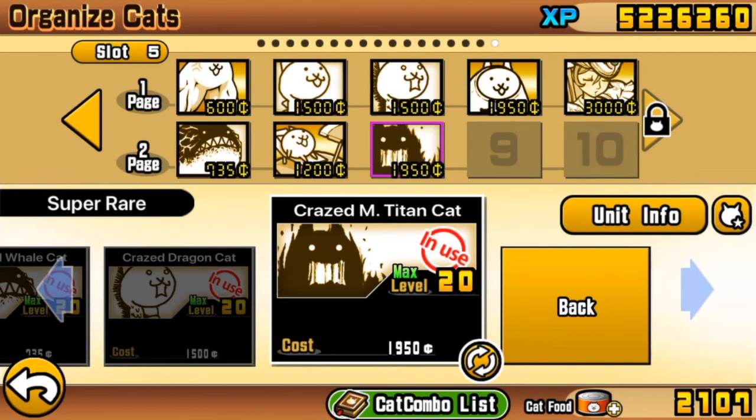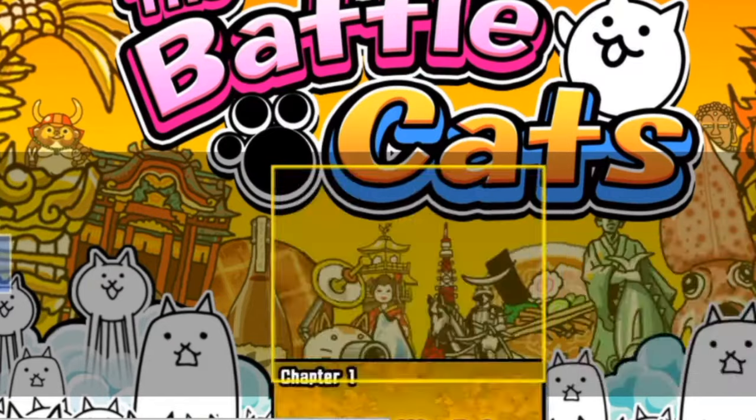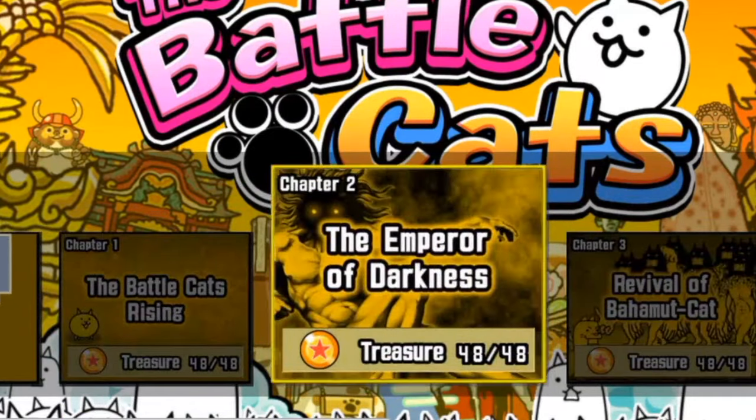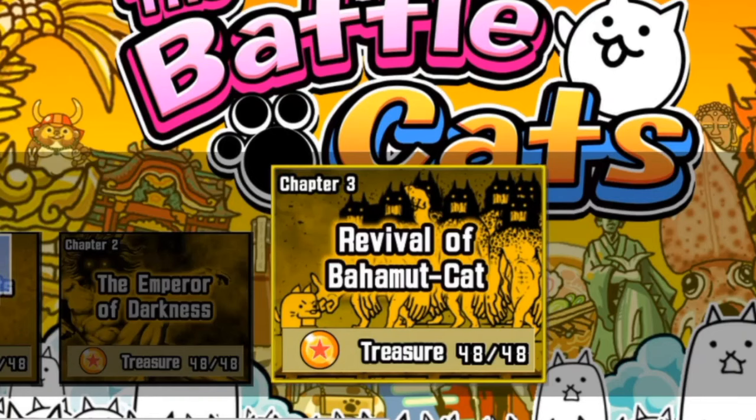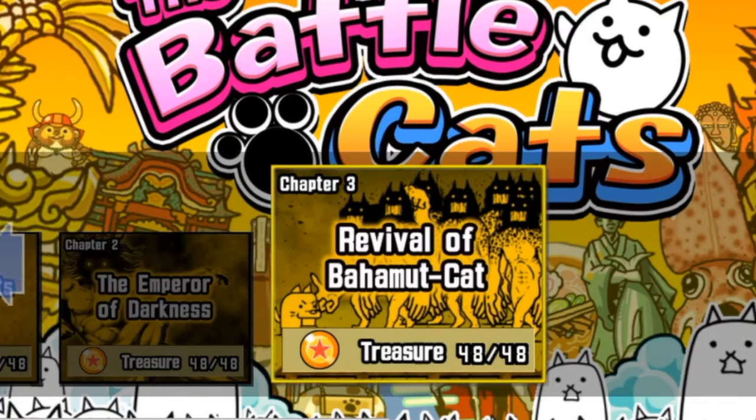Let's now look at the treasure expectations. It's to be expected that you've got all superior treasures on Empire of Cats, though some of the treasures won't actually have an impact on this level. If you don't have all of your treasures there by this point, you're going to be experiencing all sorts of different trouble at different stages around this point. Please get your treasure. Getting the Mysterious Force treasure just makes sense — getting it 100% reduces your cat cannon recharge time, and that's always a good thing.